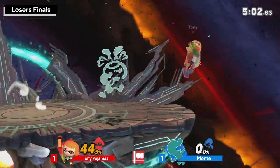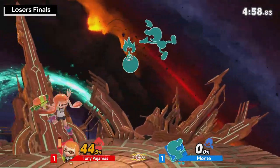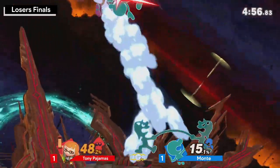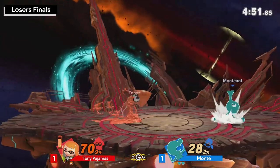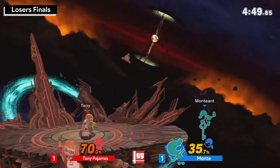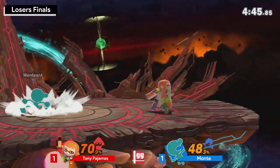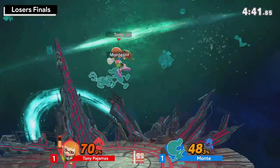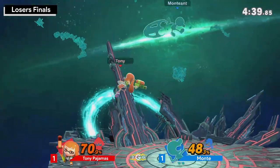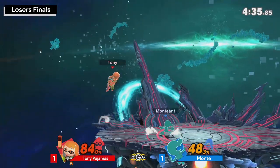If Tony plays as calm as possible, gets a couple — I'd say at least two to three grab combos, a few back airs on the stage, and two good edgeguards — you could see this slowly come back. But Monky just has all the tools right now available against Tony.